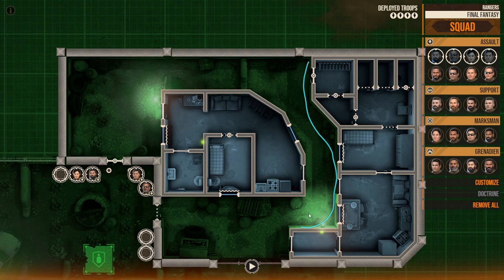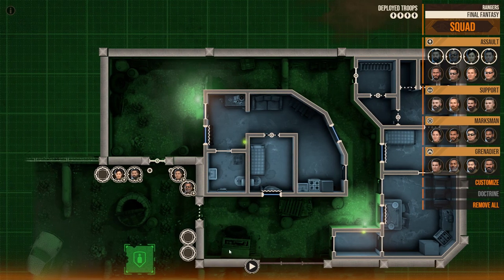I'd also like to make sure we cover this alleyway by posting someone here, which will probably leave me with two operators to go and clear this house. Once it's clear, we'll move on to the next area. This window here is quite a tricky thing to deal with, because as soon as the curtains — they call them drapes — are open, we are exposed pretty much here. But we'll worry about that when we get there, so let's get cracking.